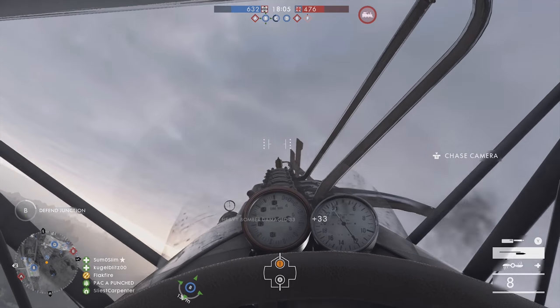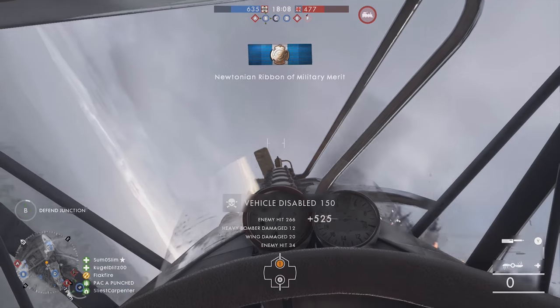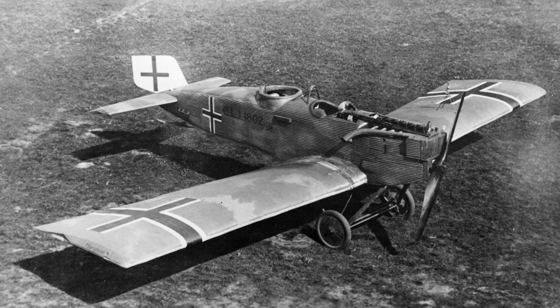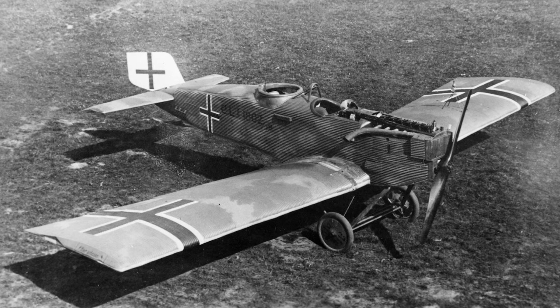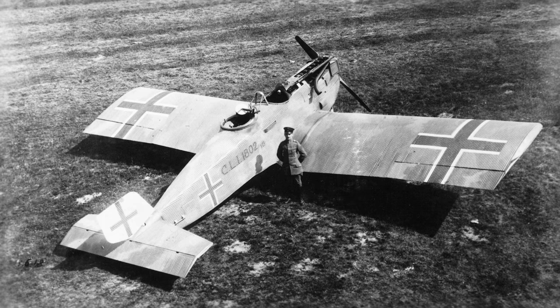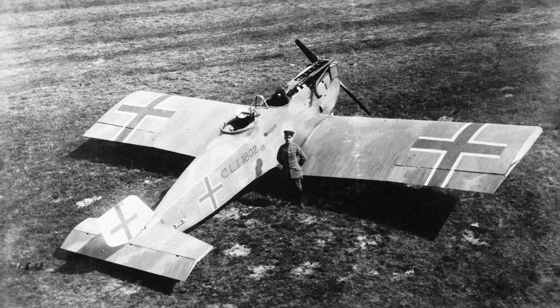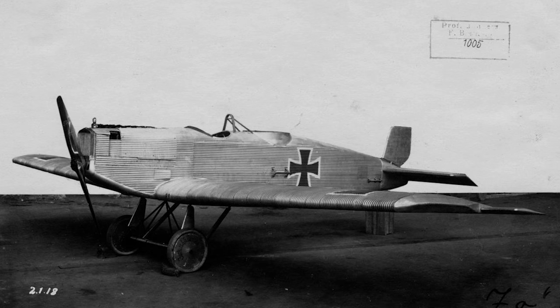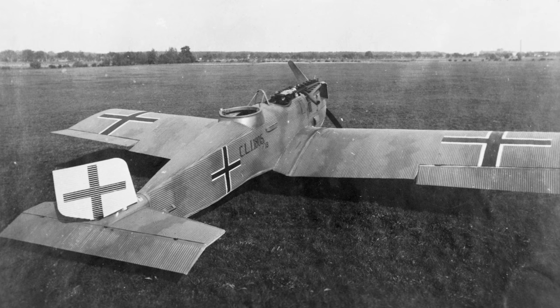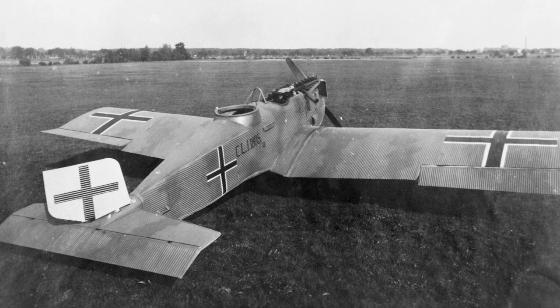DICE could also add some of the first metal aircraft designs with Apocalypse. The Junkers CL1 was a late-war ground-attack airplane with a mostly metal construction. It featured two forward-firing machine guns, a complement of ground munitions, and a rear gunner position. The CL1 would also be Battlefield 1's first monoplane, offering improved visibility to pilots.